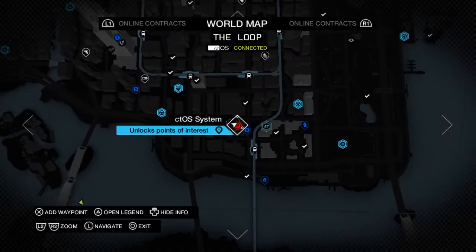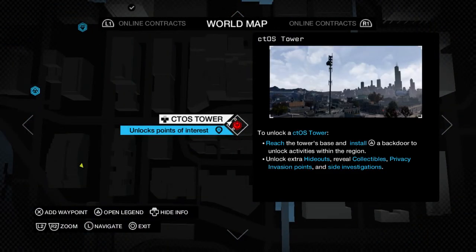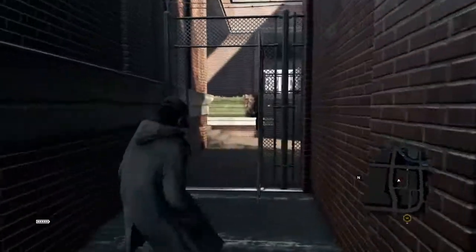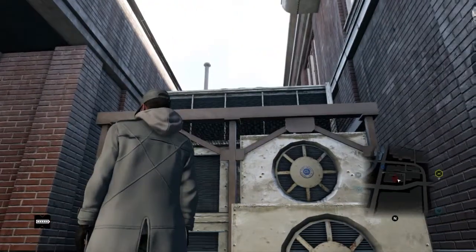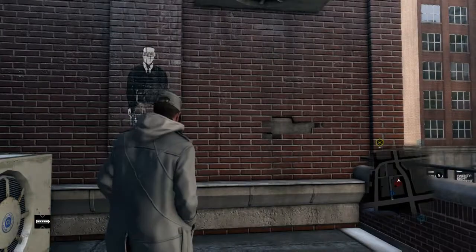If you want to know where it is, you just need to go on your map and come to this location. If you haven't done the CTOS tower thing, you just go to this location here and you need to climb up a building. You probably have to unlock this door, this lift which takes you up to the building, and then you come up here and basically you see a wall like this.